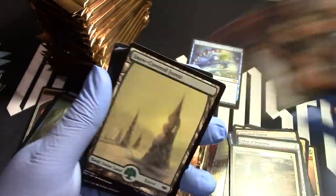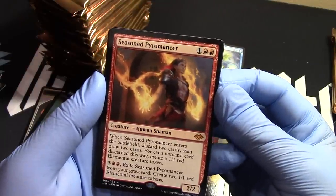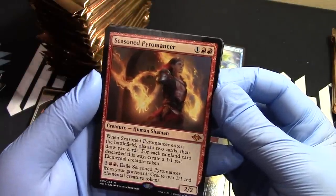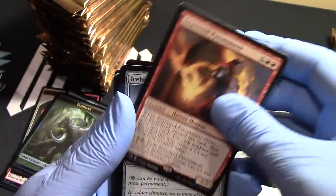Elephant token foil. Snow-covered forest. And Seasoned Pyromancer — there we go, nice. We haven't pulled that one yet. That's awesome. Good deal. Next mythic done.